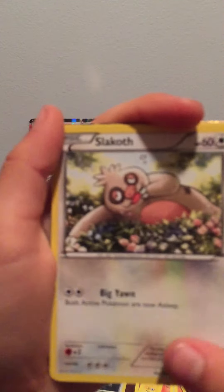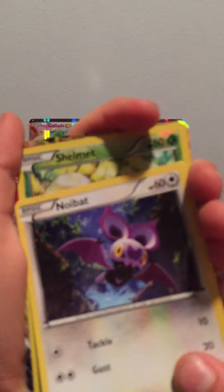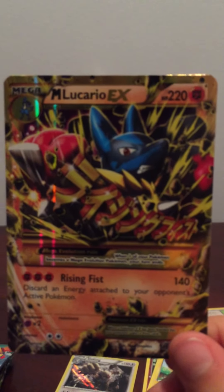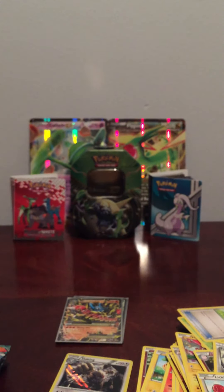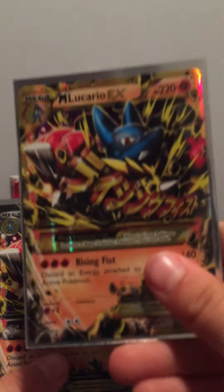Clefairy and I get four cards - Rolycoly, Shaman... Mega Lucario EX again! Two of them! Wow - two Mega Lucario EXs! Amazing, another card to get. Look at that, two Mega Lucario EXs, and this is actually an ultra rare. Let's zoom on in.